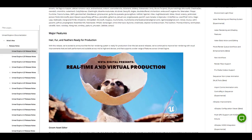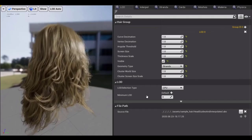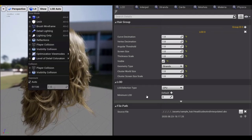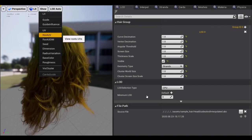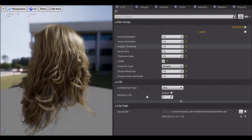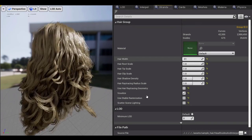First things first — hair and feather are ready for production. If you're into making hair and feather simulations, you will definitely find this very interesting. There are some very premium and cool tools that now exist in Unreal Engine. While it's not a hair creation tool, you can edit, render, and get the most out of your hair with this release.